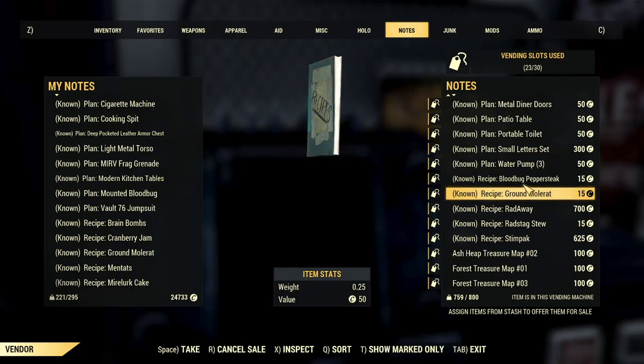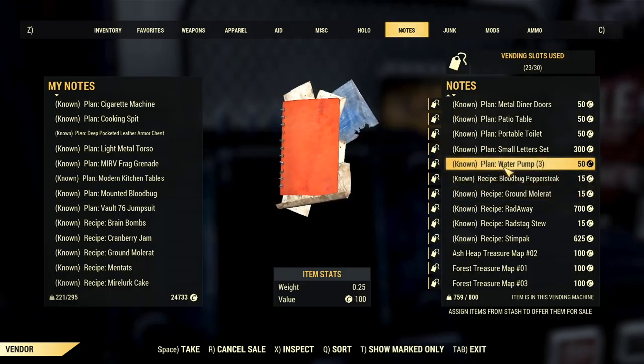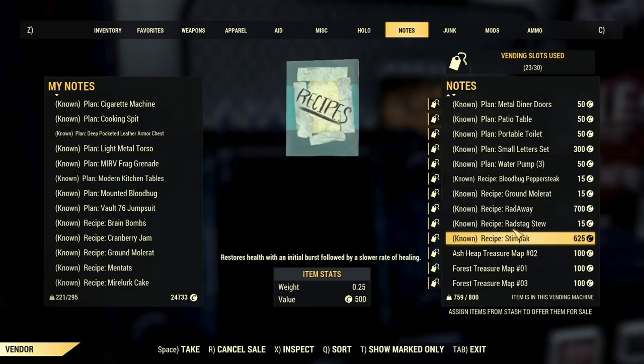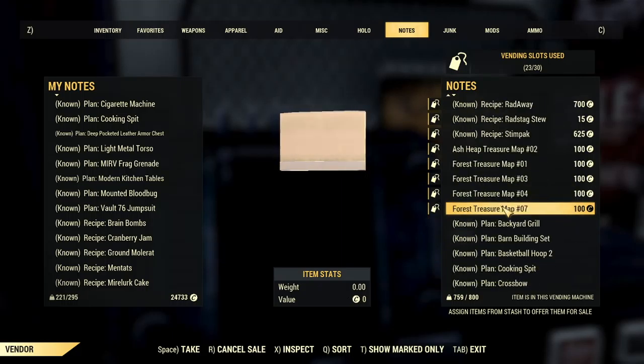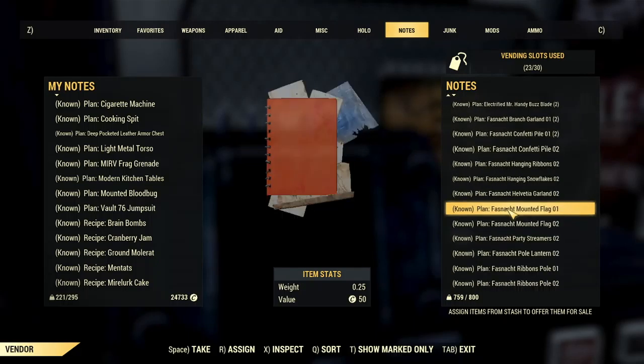Basically, you want to make a profit, but you don't want to make things like a cheap price, if that makes sense. Recipes — I like to put them down. Like food recipes, I like to put them down to 15 caps, just so that way level 5s or people who are starting off can come here and buy them. That doesn't cost too much. I have quite a lot of plans to sell plus in my inventory.